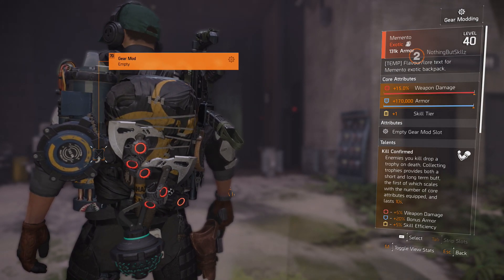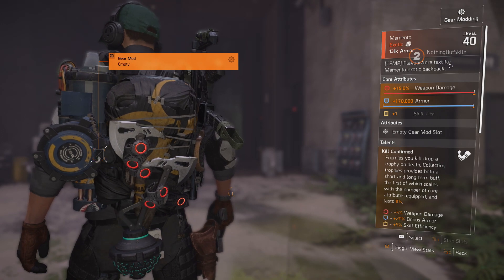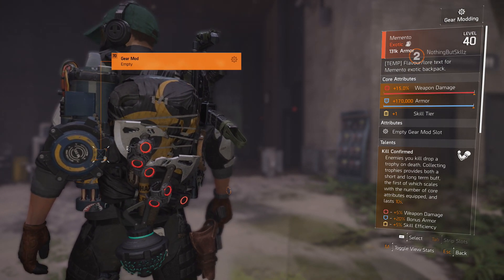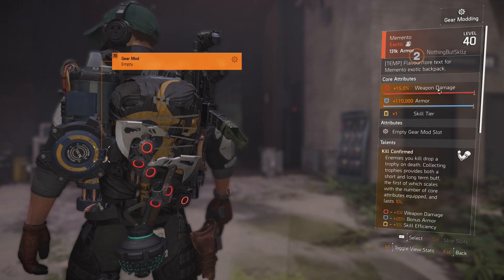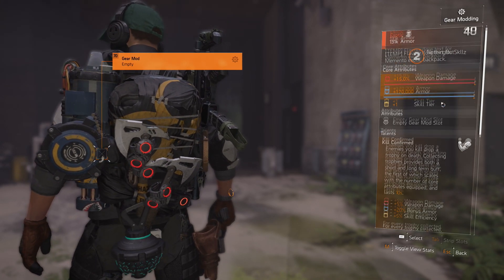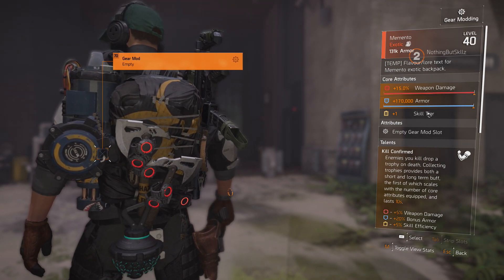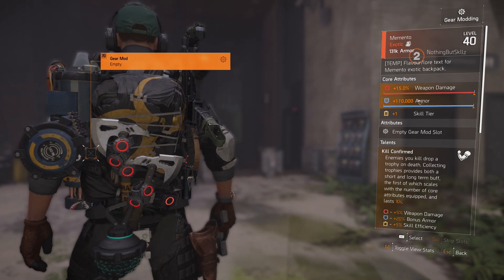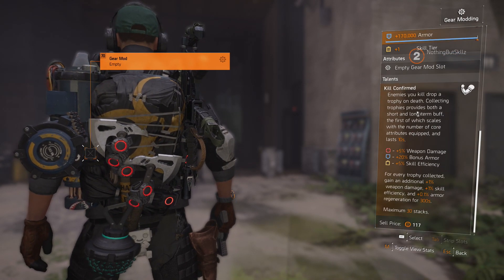The next exotic is probably one of the nicest looking backpacks I've seen to date. Just look at it — it has two Hunter axes with the shade watches on there, so it's been collecting a lot of agent kills. This is called the Momentum. What's really nice is it has three core attributes and no other attributes: weapon damage, armor, and skill tier — a core rainbow roll, which is crazy. It also has an empty gear mod slot.